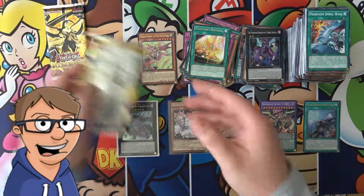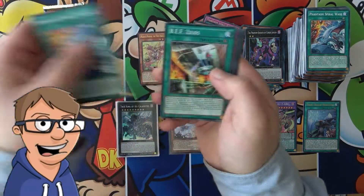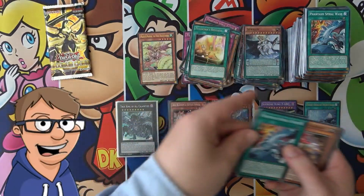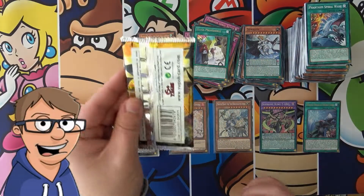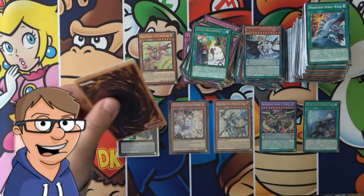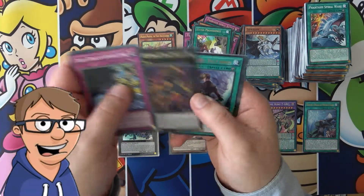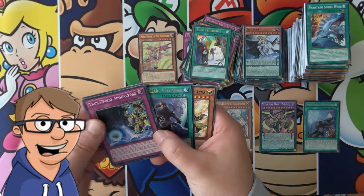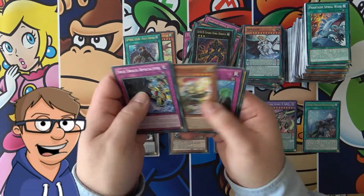Okay guys, so we have two packs left here. Let's see if we can do it. Seraph. All right, last pack you guys — let's see if this is the one that gives us that awesome Dragonic Diagram. Oh — I saw the spell card and I thought no way. But yeah, no way — it wasn't that. It was just a Spiral Gear.